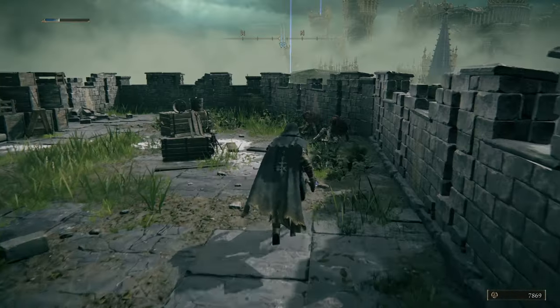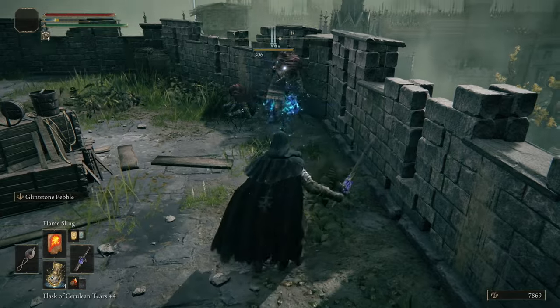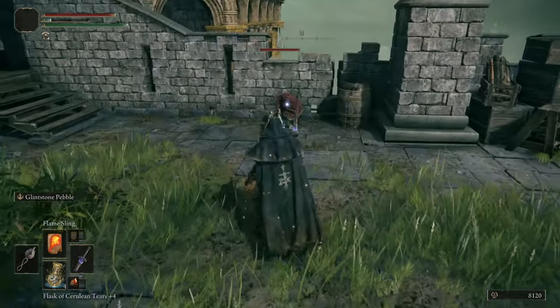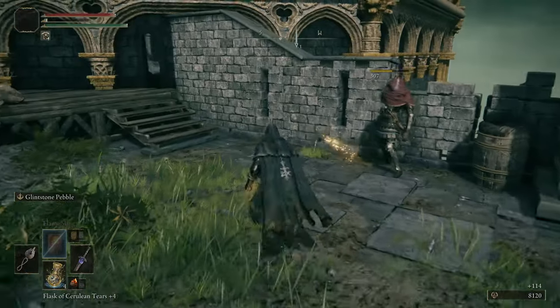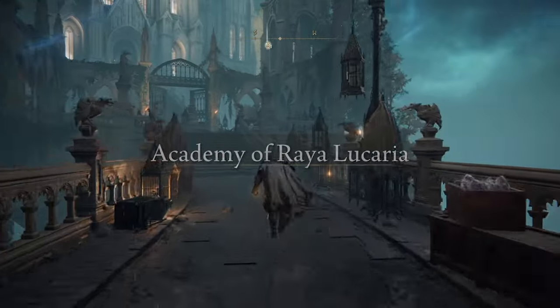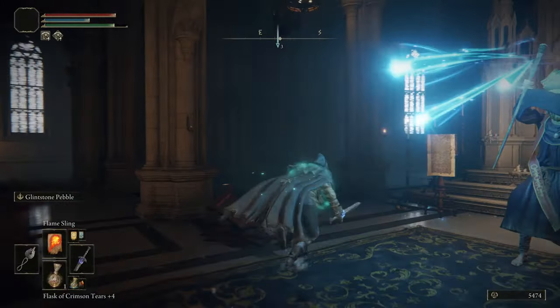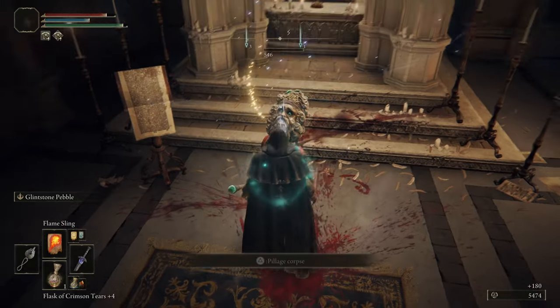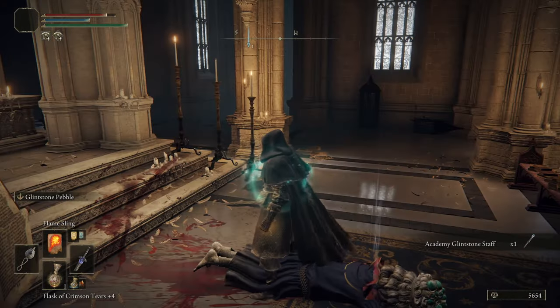It allows me to one-shot most normal enemies with its special ability, Glintstone Pebble. If you would like detailed information on how to get this sword, please see my previous video. And if this video was helpful to you in any way, shape or form, you can show me your thanks by giving me a like, sharing this guide with a friend, and subscribing. Thank you so much for watching and have a great rest of your day. Peace out.